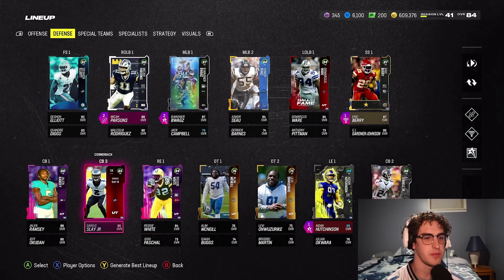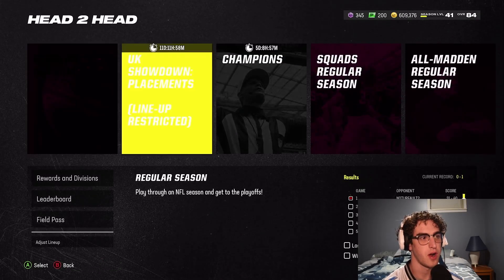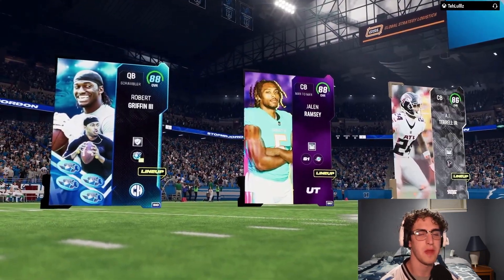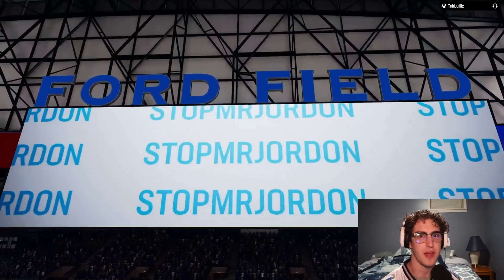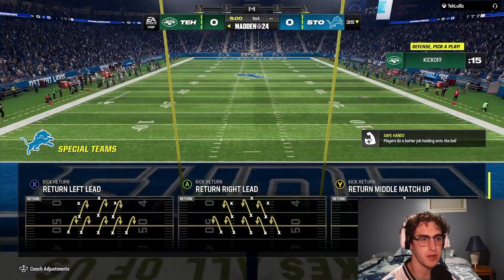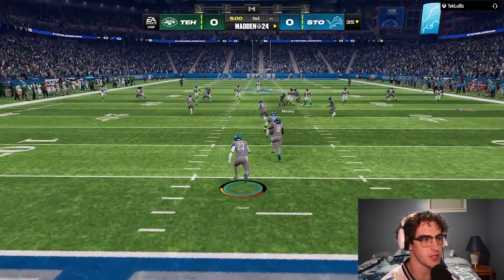Nothing else has really changed. I'm waiting to see what I want to do with my coins. The Lions have some middle-tier cards like the 85 ultimate kickoff Marvin Jones and 85 Trey Flowers — we could get them for depth, but they're never going to play for us. Why spend 90,000 coins on a card that's not going to play for me? I'd rather keep the gold backup and save coins for players that actually make a difference.